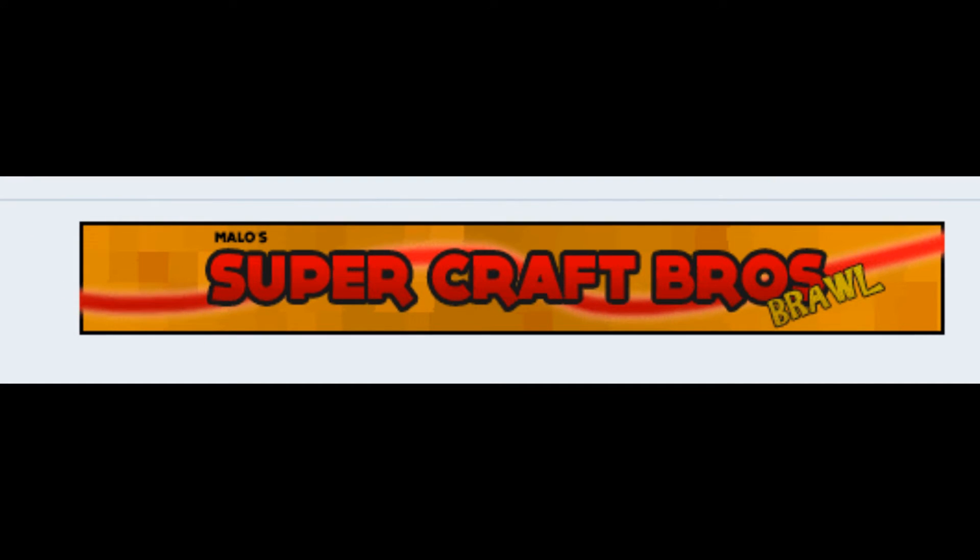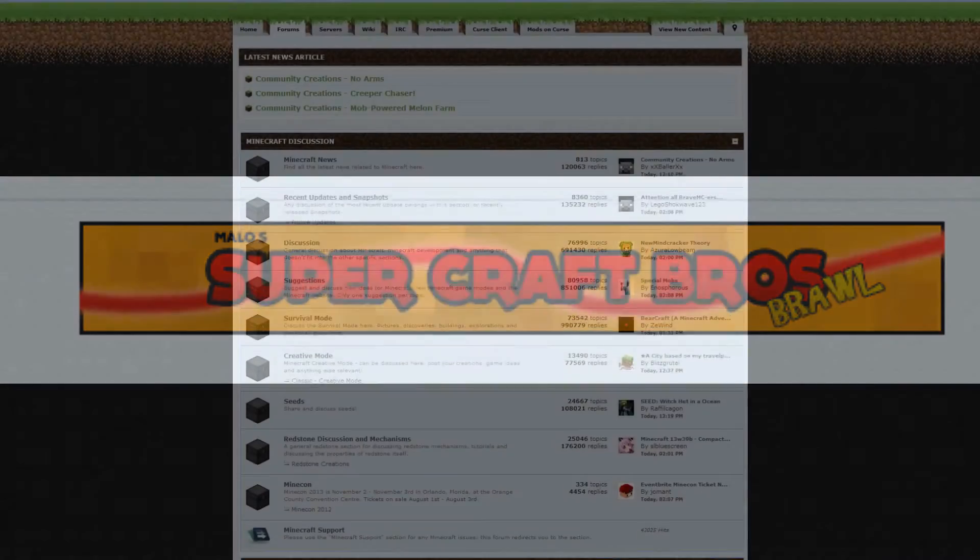Another useful trick is signatures. Most forums allow you to have a banner-sized image in your so-called signature, which will appear below your posts. You can even have a link to your topic. If you have a signature like this, make sure you reply to other topics a bunch. People will also see your signature, meaning they will see the link to your topic.